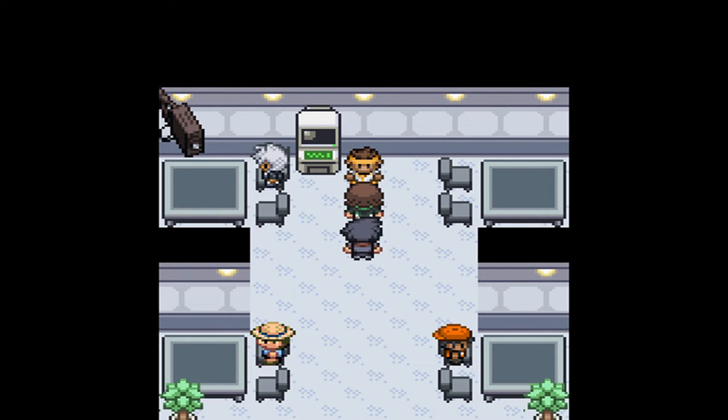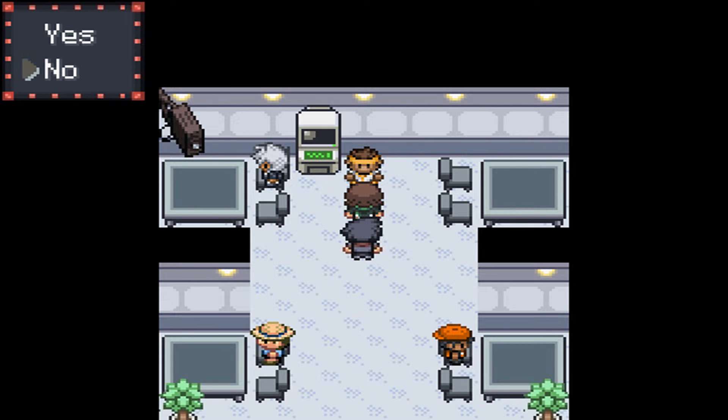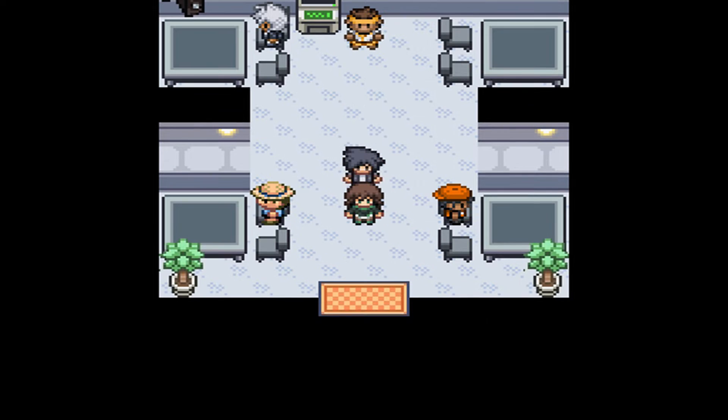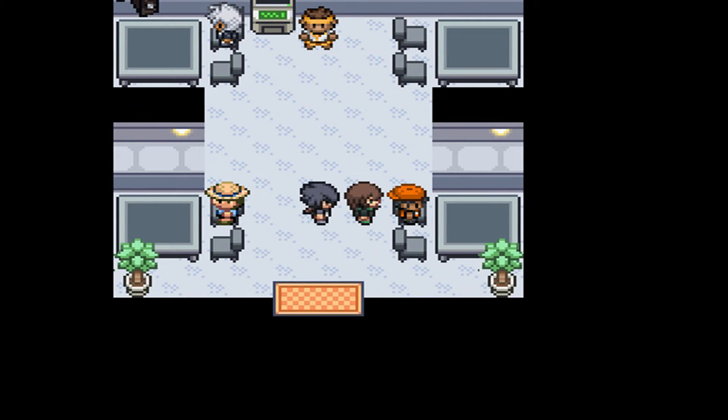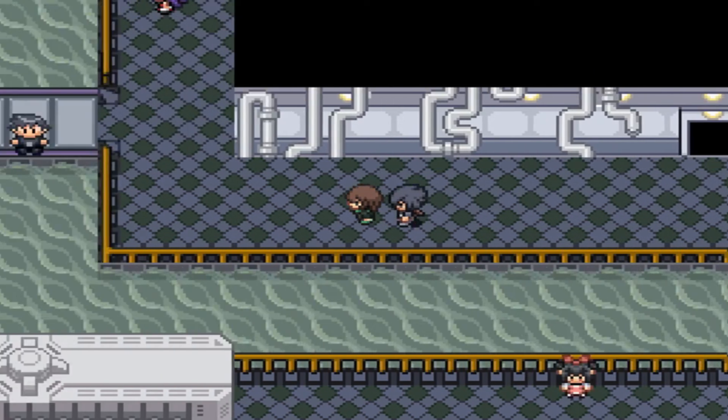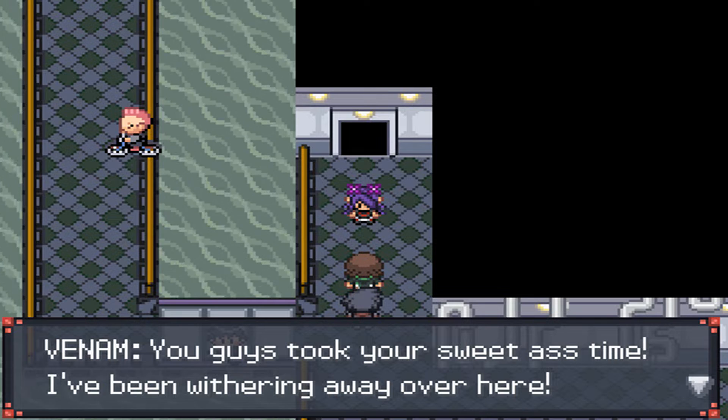Down here we have a PC, which is really cool. There's also a guy who will sell you a Mystery Ball — these cost about 300 Poké Dollars and heal 50 HP. There's also a trainer over here who will battle you if you talk to them. With that out of the way, it's time to go over here and get back to the story.